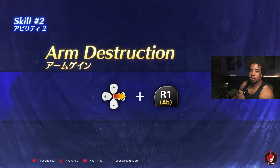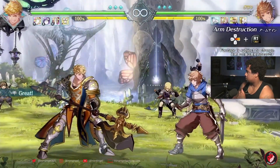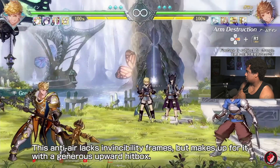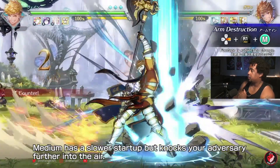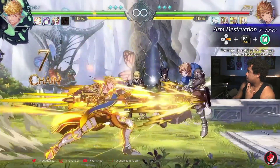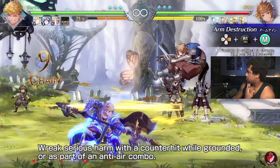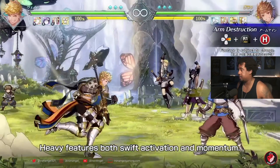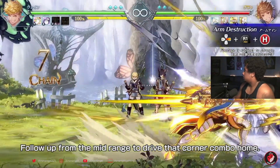Arm Destruction is a vertical burst of energy. This anti-air lacks invincibility frames but makes up for it with a generous upward hitbox. Medium has a slower startup but knocks your adversary further into the air. So far in the characters I've used, I think he has one of the best anti-airs. It also features excellent hitstun when launching foes, and wreaks serious harm with the counter hit while grounded or as part of an anti-air combo. I'm glad they're going into details with it.